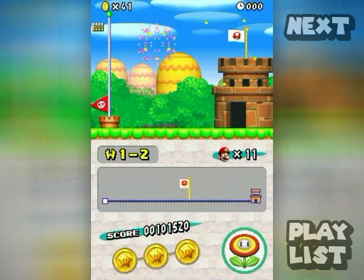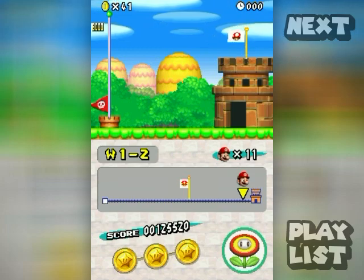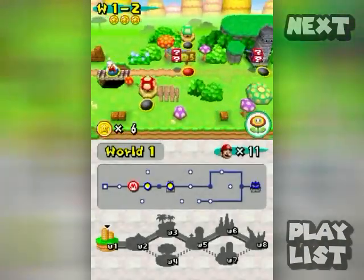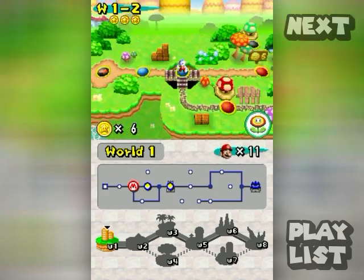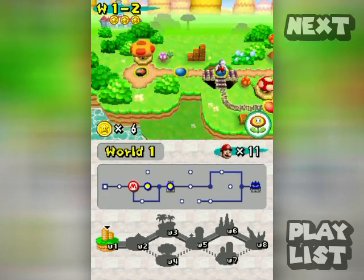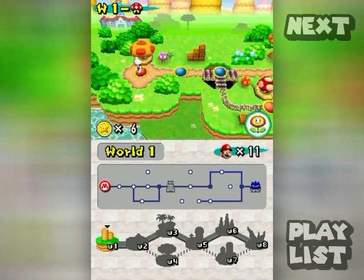When you get certain numbers at the end of the clock you get that many fireworks — I believe the numbers are like one, three, six, and nine. It's the last digit of the timer in the upper right corner. When you get fireworks, you'll earn points and it'll unlock a mushroom house at the start square of the area.